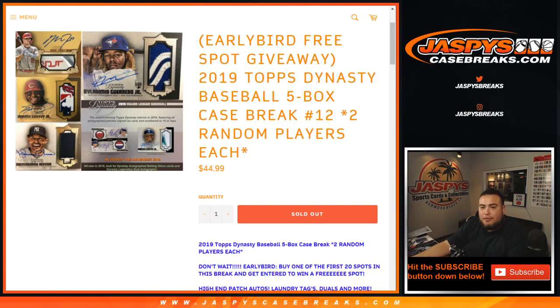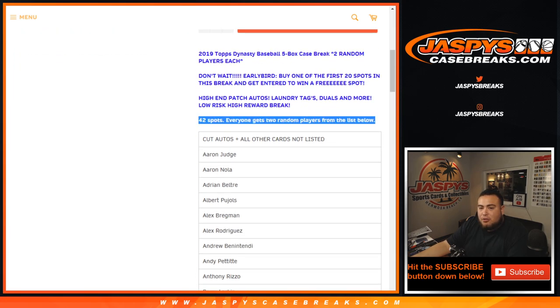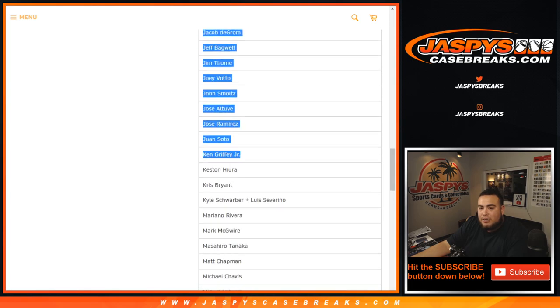This is an early bird free spot giveaway, so if you bought one of the first 20 spots, get in to win a free spot. Again, it's high-end patch autographs, laundry tags, dual autos, and much more. It's low risk but high reward — only $44.99, not too pricey, but if you hit you get something really nice. We have 42 spots, everybody gets two random players from this list, all cut autographs and all the cards not listed all the way down to Kikuchi.